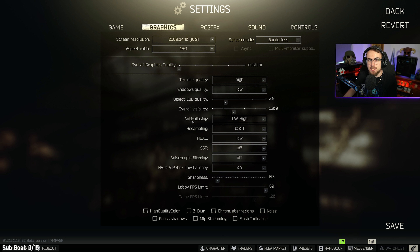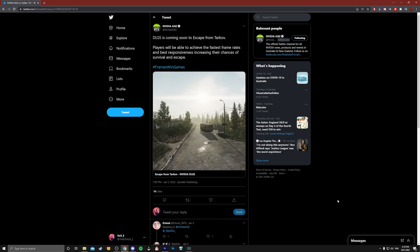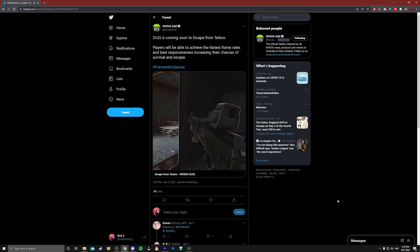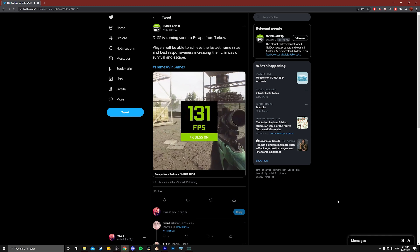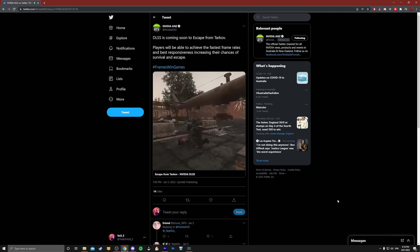A little note about resampling: Unity 2019 is actually going to bring DLSS — deep learning super sampling — which is going to be a really good option for people running higher resolutions who want more frames. Anyone running 4K or 1440p is going to have a great time when DLSS arrives. The upcoming update for Tarkov coming in the next couple months is going to be huge, and I'll be doing a video comparing before and after DLSS, so keep your eyes on the channel.